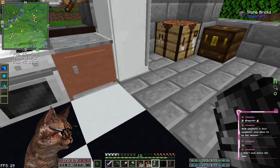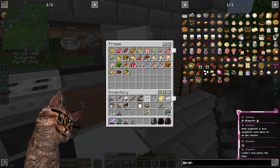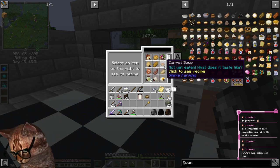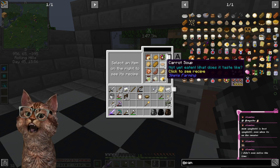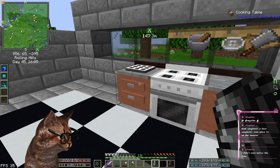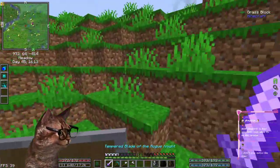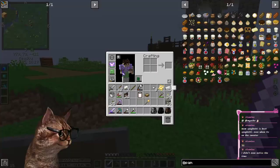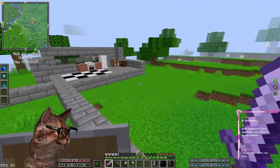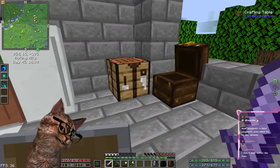I think I want to separate all these different items out into different storage things. There you go — now you should have a really big list of things to make. It's a little bit longer, wow. I've got a good start on our kitchen. Suspicious stew — oh yes, nothing like a good sus stew. Sustenance.